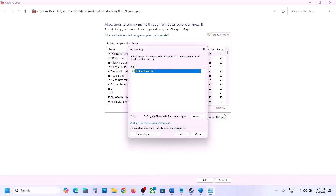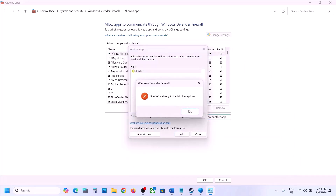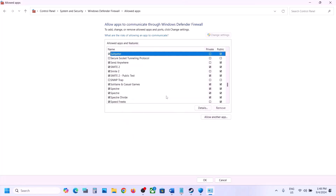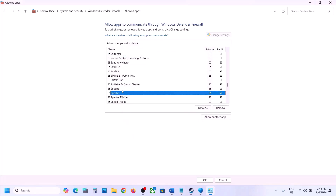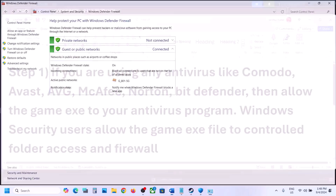Again click Allow Another App, click Browse, select the third exe file, click Open, then click Add. Once all the game exe files are added to Windows Defender Firewall, you can launch the game and check.